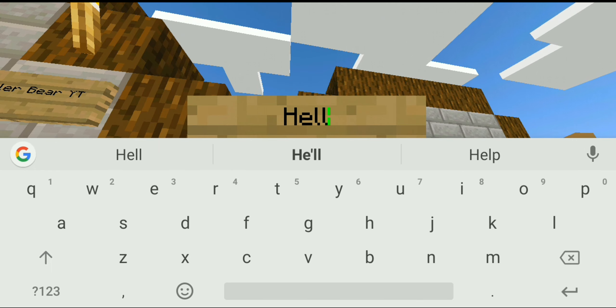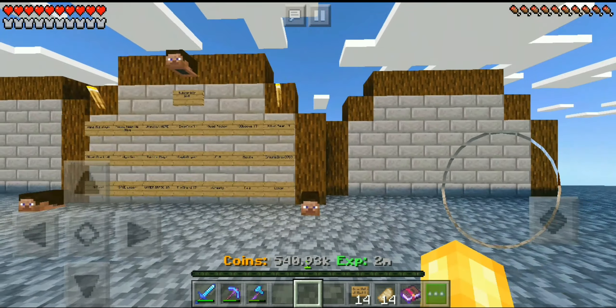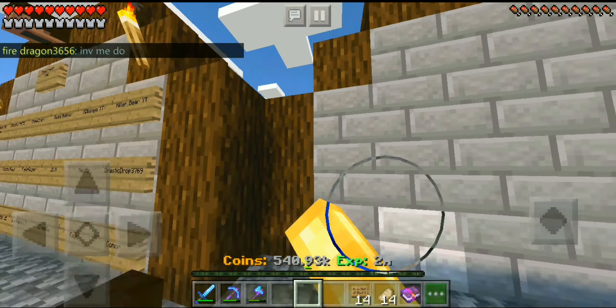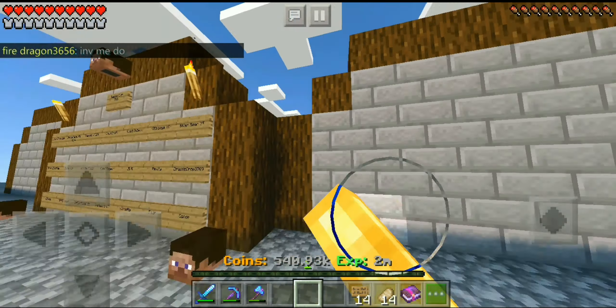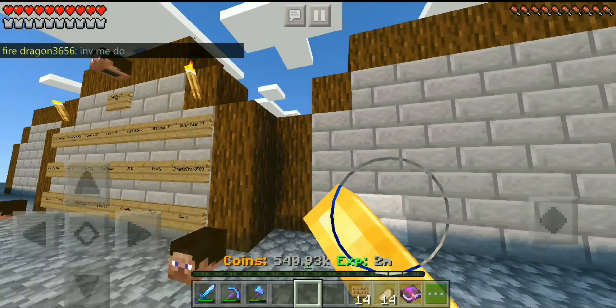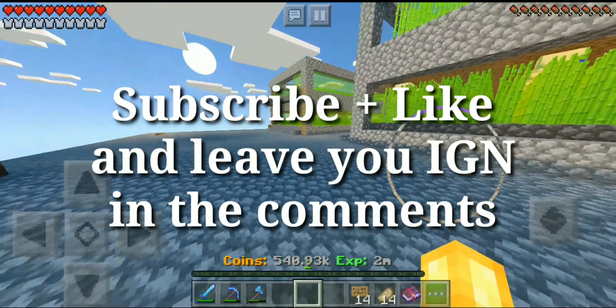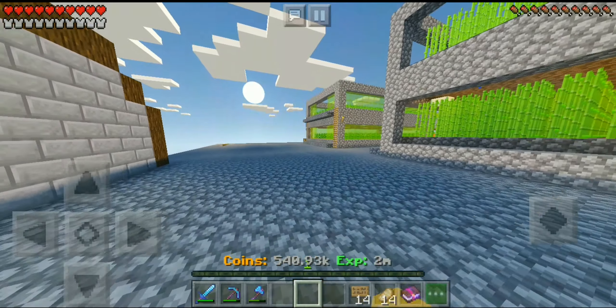Okay everybody, we're now back on my skyblock for episode 10. Before we start, I want to show you there is a problem with signs at the moment, so I won't be able to do subscribers for a while until it's fixed. If you just type 'hello' it gets replaced by something — I don't know why, but it's messing with signs. It's really annoying, it's probably just a Lifeboat thing, but it's still annoying nonetheless.